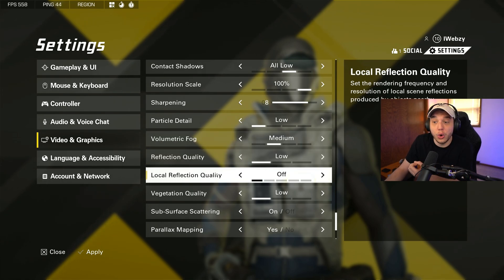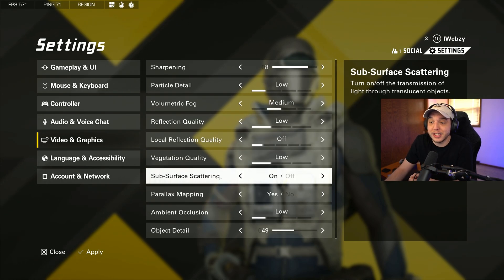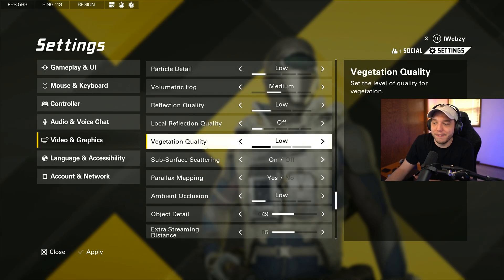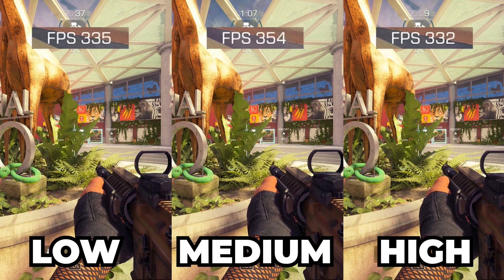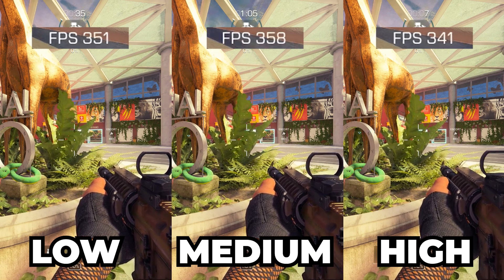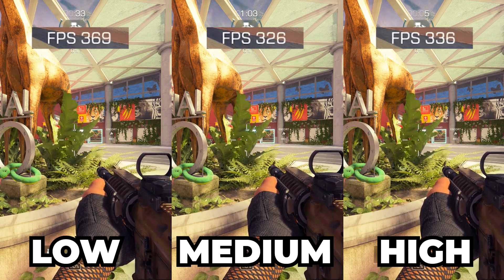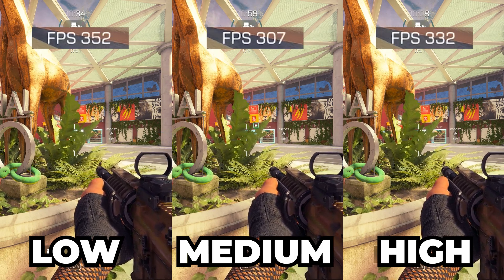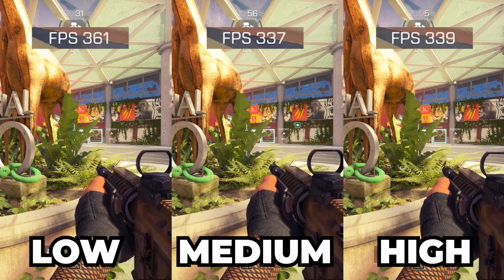Reflection quality we have set to low. Local reflection quality we have set to off. Vegetation quality — the difference between low, medium, and high didn't look visually all that different, but I noticed a sizable FPS boost, so I definitely recommend setting this to low.